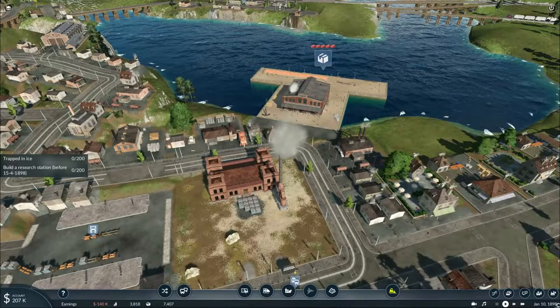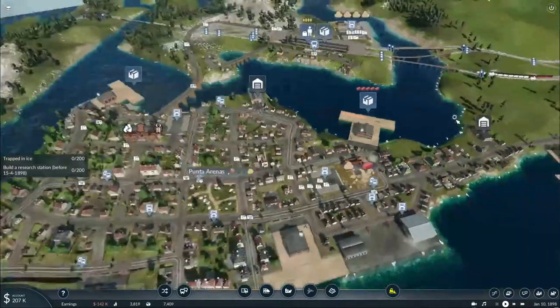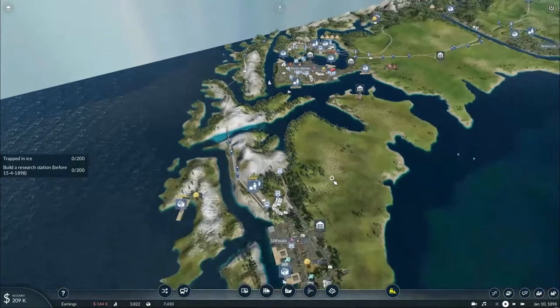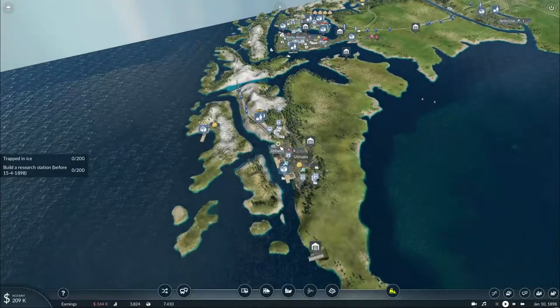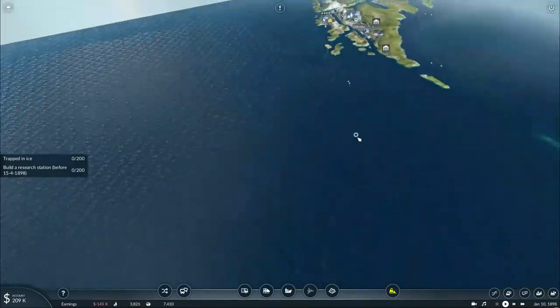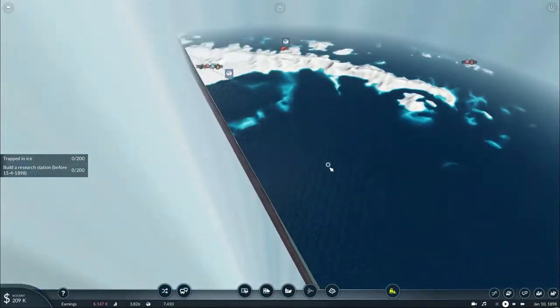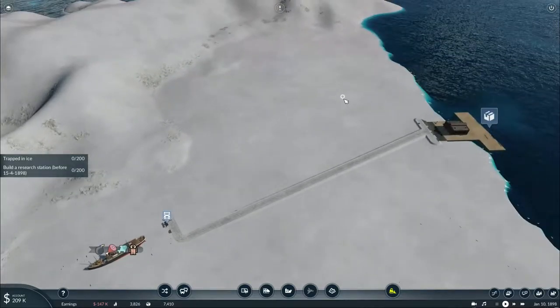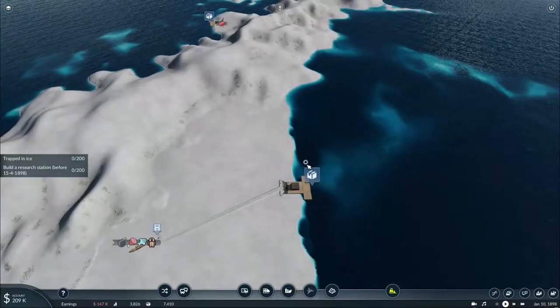Howdy y'all, this is Texas Gaming Industries here and welcome to episode 20 part 4 of my Let's Play Transport Fever 2. In the previous episode our ship had left Ujla and set off for Antarctica but got stuck in the ice. Now we need to get it out, and in this episode we're going to do that as we need to transport explosives from here to here.